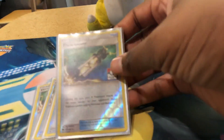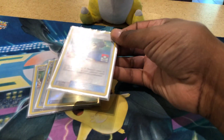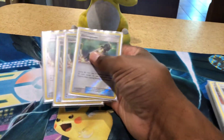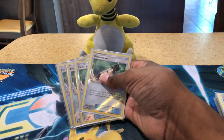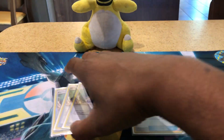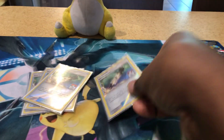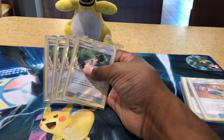We have four Electro Power. Electro Power boosts the attacks of your Electric Pokemon by 30 damage. So if you're hitting for 150, you can hit for 180, 210, 240, or 270. You need to play these at the right time to knock out your opponent's Pokemon when you need to.